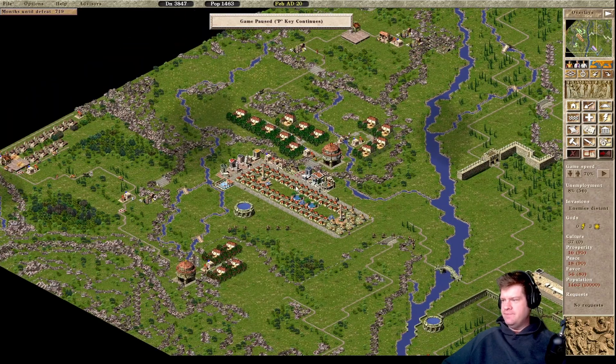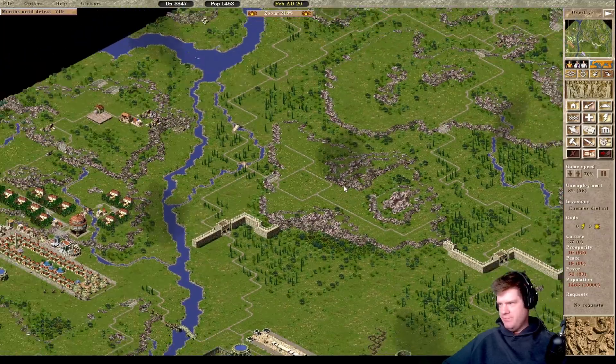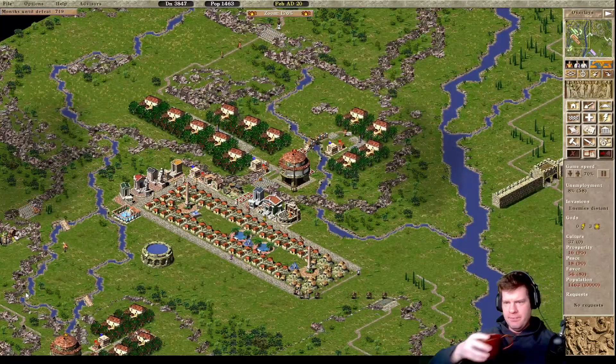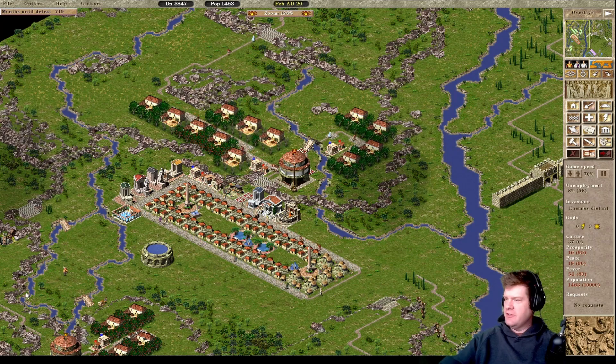With that said, let's go ahead and unpause and get started here. We are now enemies distant, so we're going to have our first invasion soon. One of the things about the base game - it's nice and early here in Kyoto today, nine in the morning, still needing my coffee.